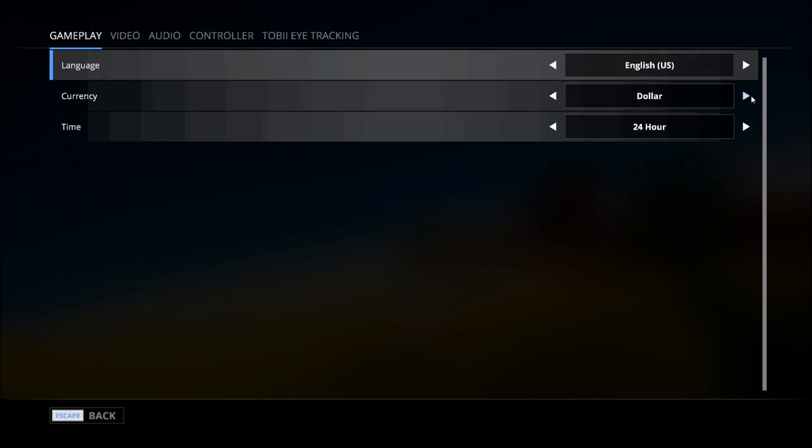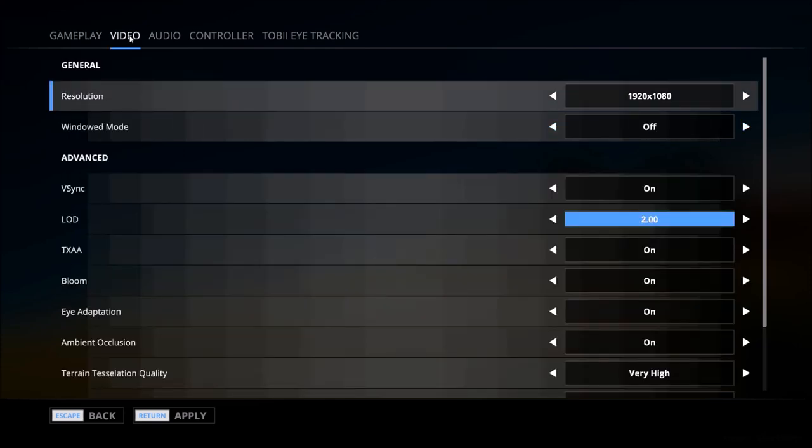For currency, you have two choices between the euro and the dollar — I'm going to leave it at dollar. Your time scale can be 12 or 24 hour; we're going to leave it on 24 hour. In the video options, the resolution is 1080p, which matches the monitor I'm gaming on, and by default window mode is on, but I've turned it off so we're playing in full screen.